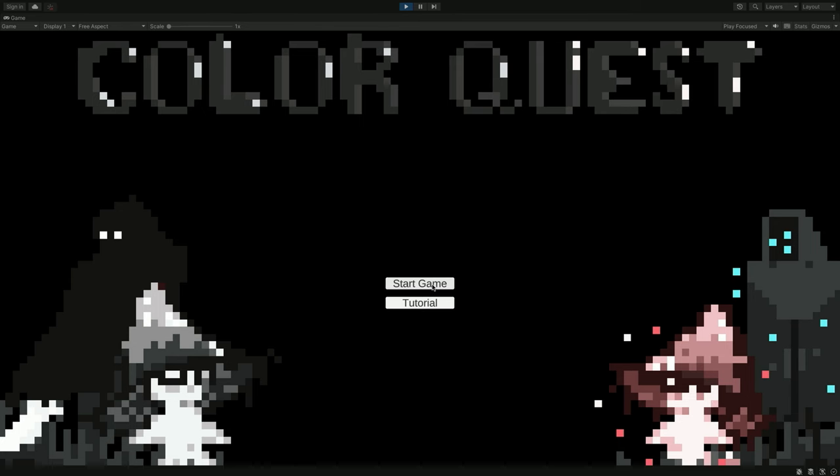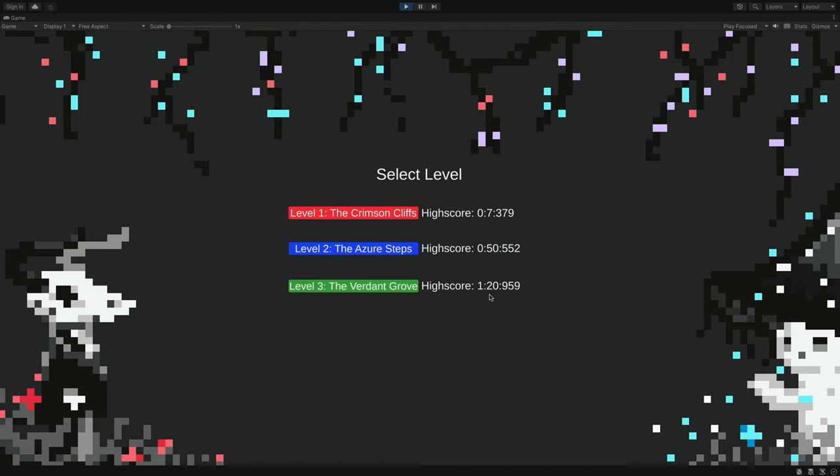So now if you hit start game, all right, sure thing. You can see there's different levels, and you can see your high scores, or our high scores, for each of those levels. Gotcha, so I should probably start off with number one. Sure thing.